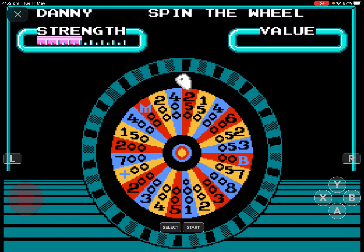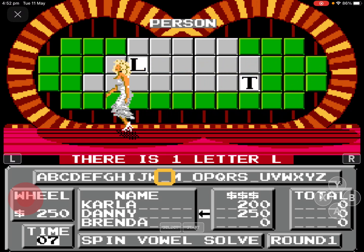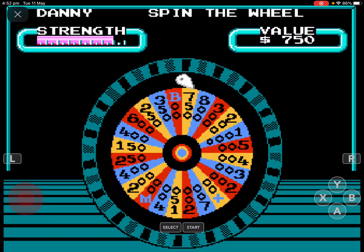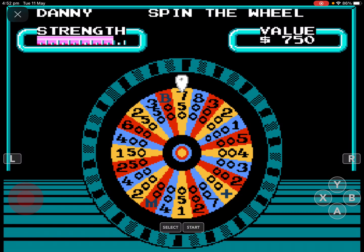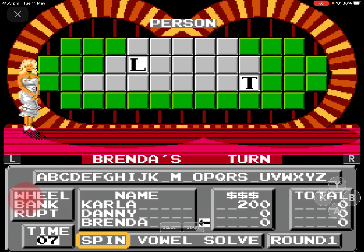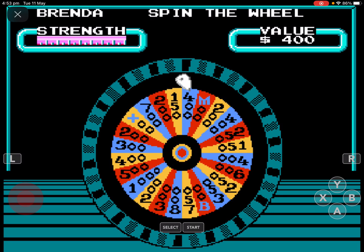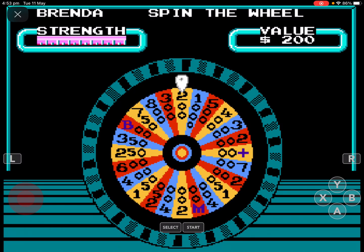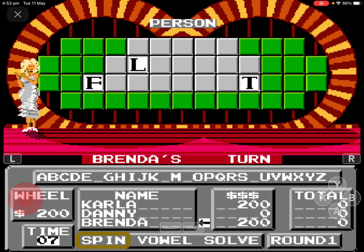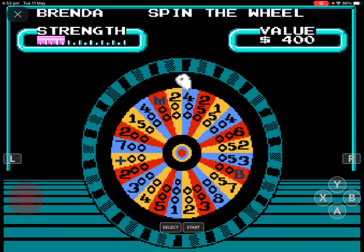To Denny's turn. Well, Denny actually has enough for a vowel, but he has to spin the wheel. Make that $25,000 in the pot now — he landed in the bankrupt. It's Brenda's turn. There is an F. Better make that $50,000.